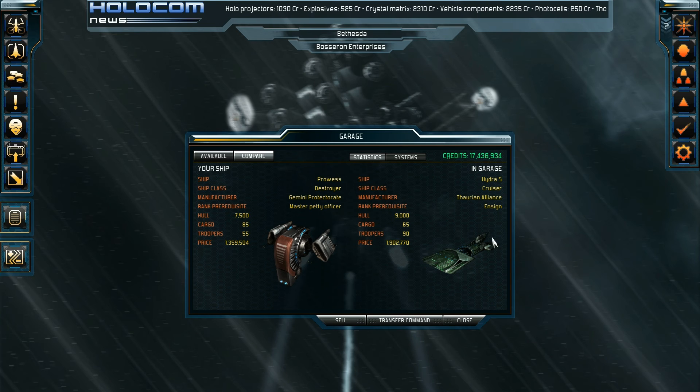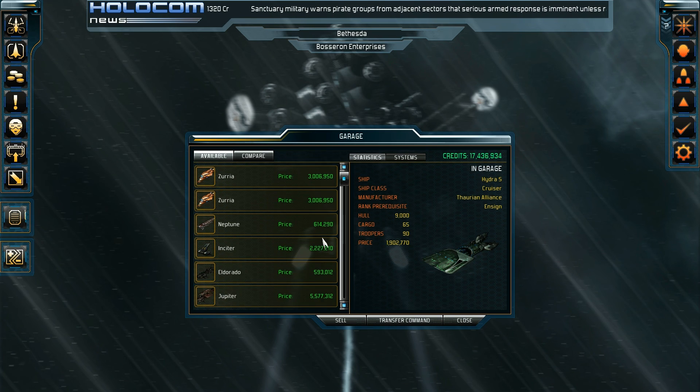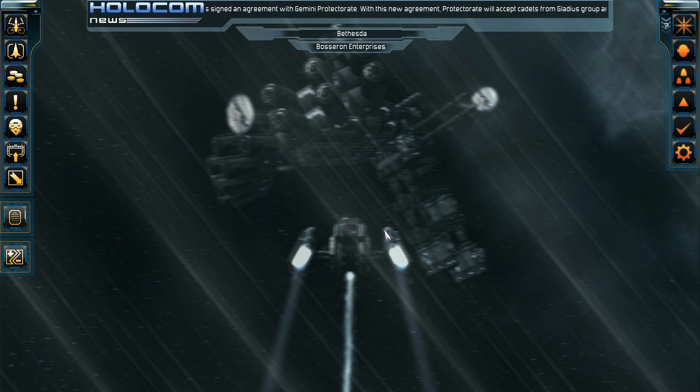So that's it guys — we caught ourselves a Hydra S, which is a cruiser, but it seems to be a special kind of cruiser with 90 troopers, which is a ton. The other cruiser I have, the Azuria, has 75 troopers and more hull than the Hydra, but the troopers on the Hydra S are outstanding at 90. Anyway, that concludes another little mini episode capturing another cruiser with my prowess. Thank you very much for watching, I'll see you guys next time, bye.